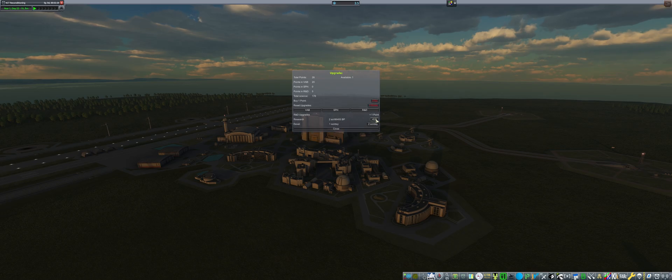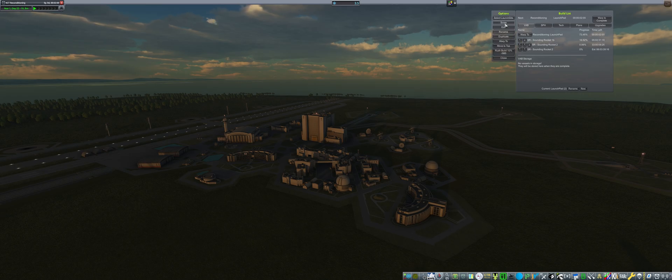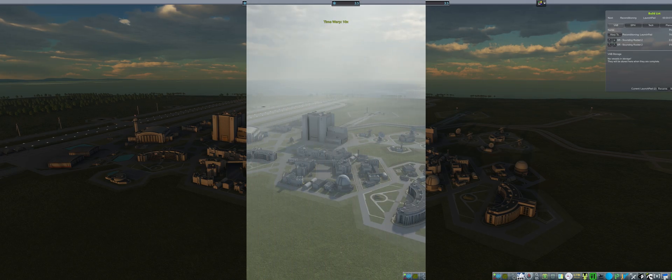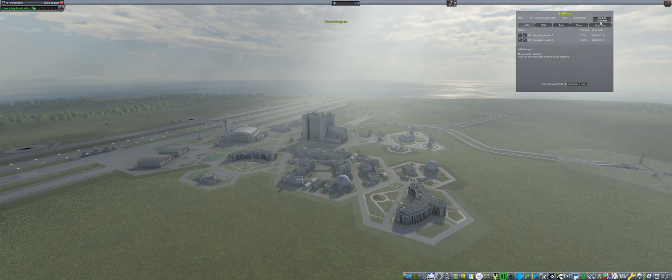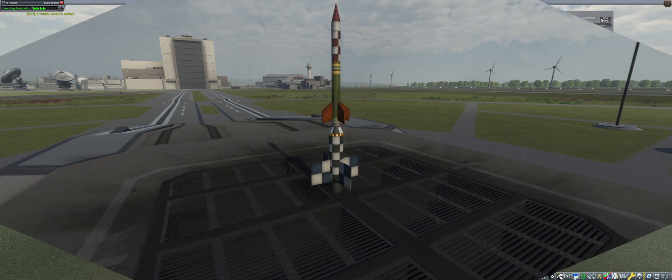Improving the R&D means there are two things - research and development. One means the amount of research gained per day, the science you get per day, and another means by building craft you get back some science. We're going to scrap Sounding Rocket 1B since it did all its science, then warp ahead to perform the last launch: Sounding Rocket 2, the two-stage vehicle that will get us places.